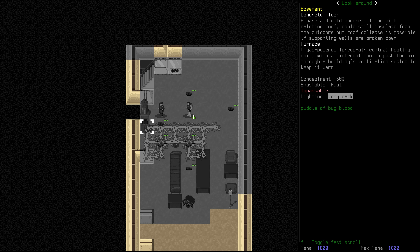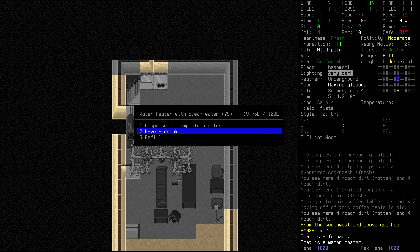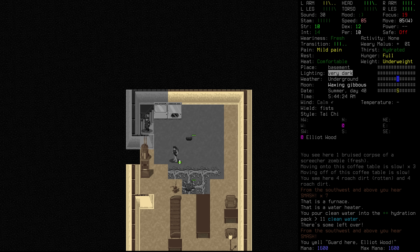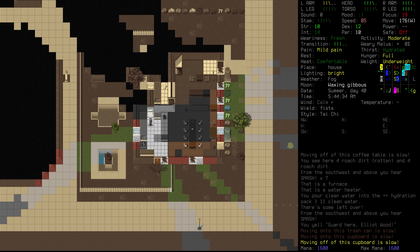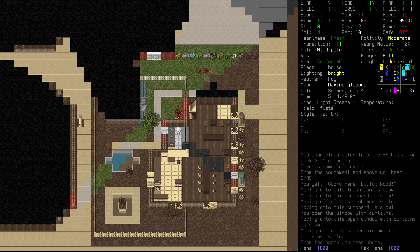A gas-powered forced air central heating unit — well, we can start a fire in it still, but we don't have a pot right now. We've got a lot of clean water here, so let's go and dispense some of that and pour it into our hydration pack. Elliot is still doing okay when it comes to water. We're actually just going to tell him to stay here for now and guard this position. We're going to go and see if we can find a cooking tool somewhere. Unfortunately the sun is a little bit higher, but I don't think it's high enough to be a problem for us yet.